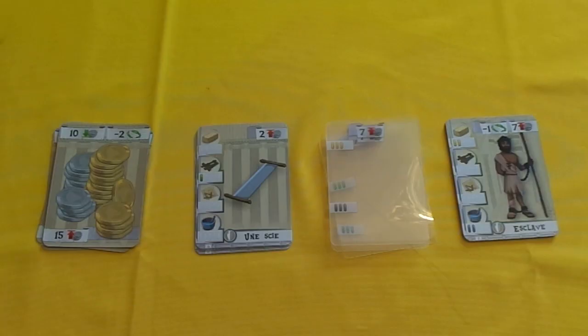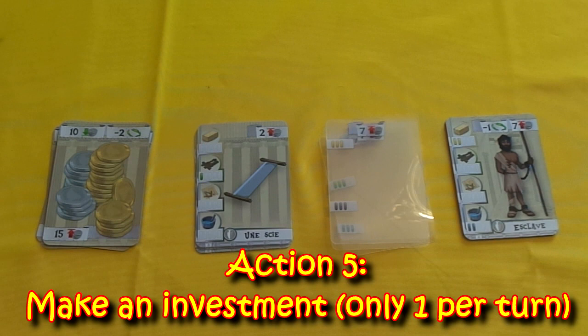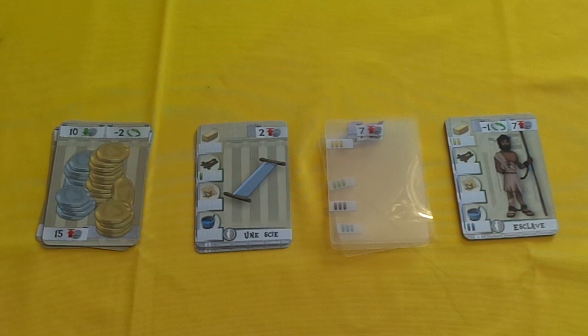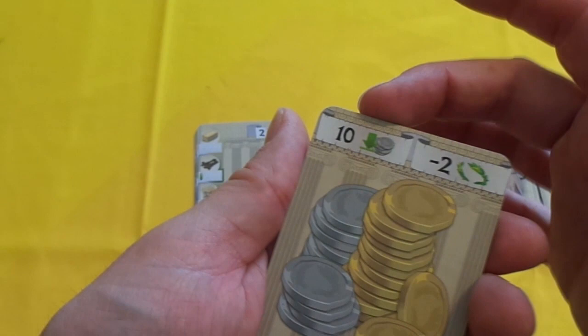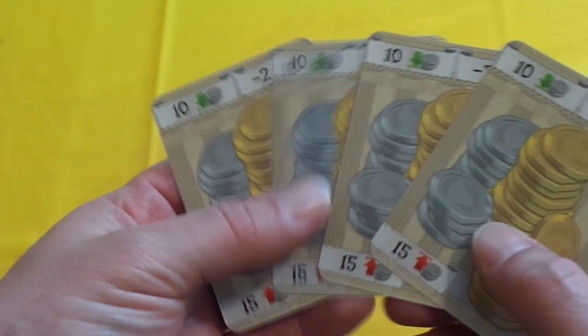The fifth action you can possibly do is make an investment — and this is new for those who have played Middle Ages. You can only do one investment on your turn; it doesn't matter if you have three actions or six actions, you can only make one investment. One investment you can make is a loan from the bank — you take one of these cards, which instantly gives you 10 coins, but gives you a minus two victory points at the end of the game if you still have it. You can take as many loans as you want during the course of the game, but you will have to pay 15 coins to get rid of the card and remove the negative victory points.